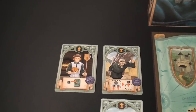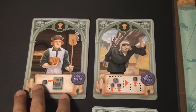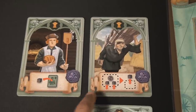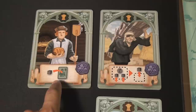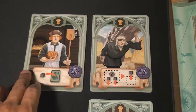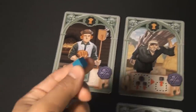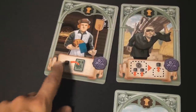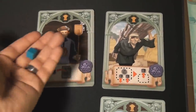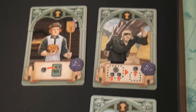The peasant class — or the wheat class — gets two new cards: the baker and the serf. The baker allows you on each of your turns to simply tap the card and place one of your tokens from the supply onto him. When someone else takes the card from you, they have to place all those tokens into one region on the board. It's a very nice card to have.